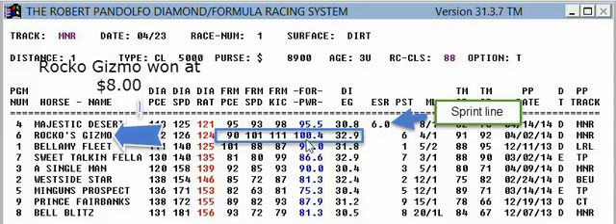Diamonds are lower the better, but you can see he's got very strong ratings. Formula Kick is probably the best rating for routes and for turf races, and you can see he's at 111, which towers over the field. His energy is tied for the highest — energy, the higher the better, is the most energy a horse has finishing, which is a very good route and turf number. Rocco's Gizmo won the race and paid eight dollars. That's the first race at Mountaineer.